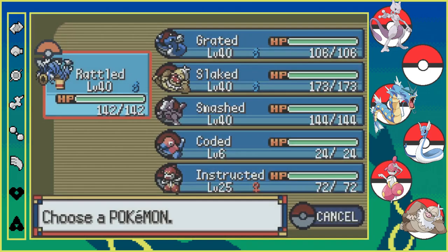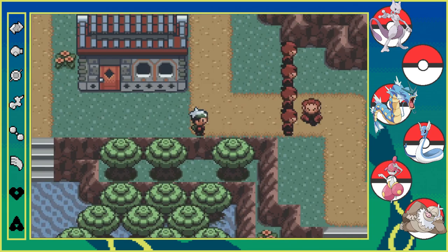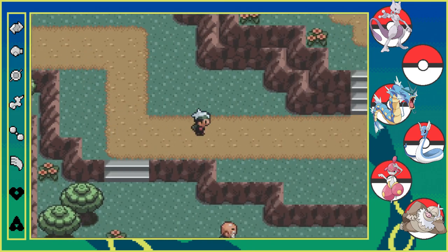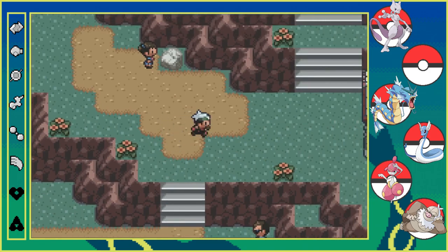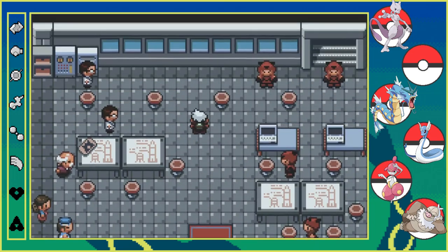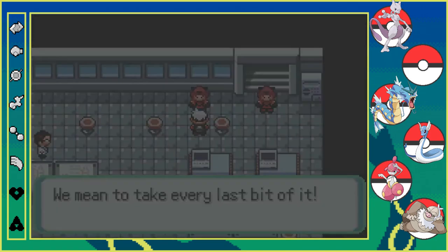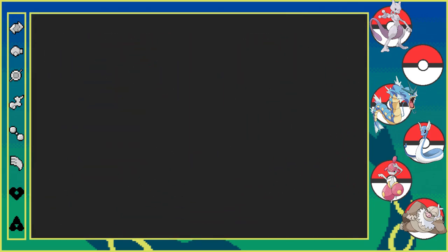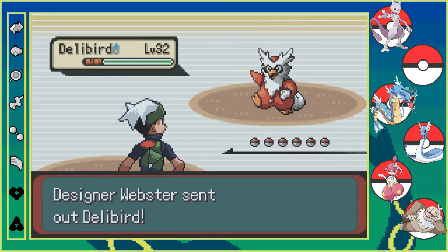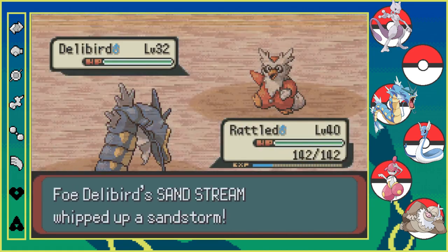Everybody's healed, right? Yeah, we're good. We are now off to go battle Team Magma at this laboratory. I'm going to leave Scott there — I don't think he gives us anything, and even if he does, it's nothing important. This is the Space Center, right — it's like NASA. That's what Mossdeep is all about. Tate and Liza — that's why they're psychic types, and they have space Pokemon because there's a Space Station here. I think their parents actually work for the Space Station. Their father or mother was a gym leader, and then they went on a space excursion. While they're on their space excursion, Tate and Liza are running the gym.